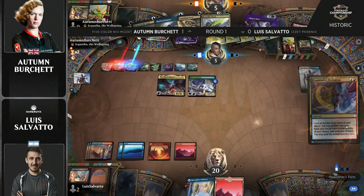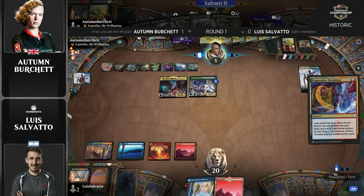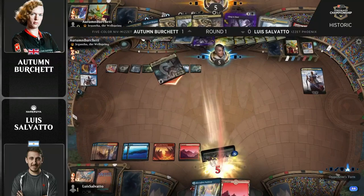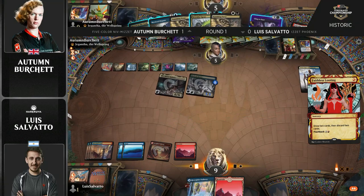Autumn going for the Oops here because she played a land and then is planning on playing an Expressive Iteration, so she won't be able to get extra value if she wanted to hit a land. But I don't think it matters based on what she has in hand — multiple counterspells. The hard counter and hard removal spells in hand really make it so that Salvato is not going to have outs here.